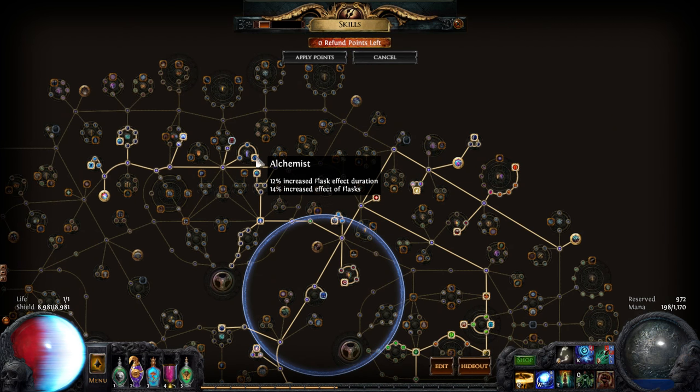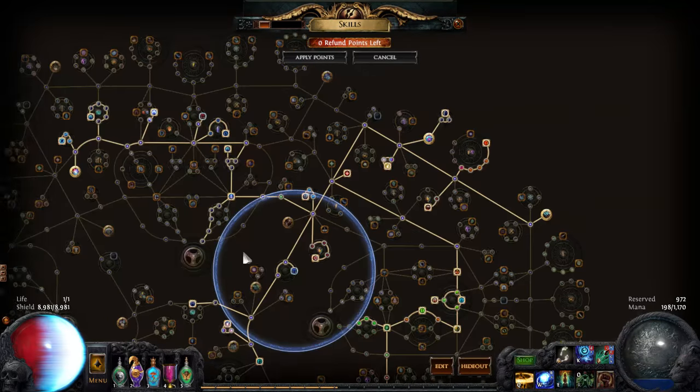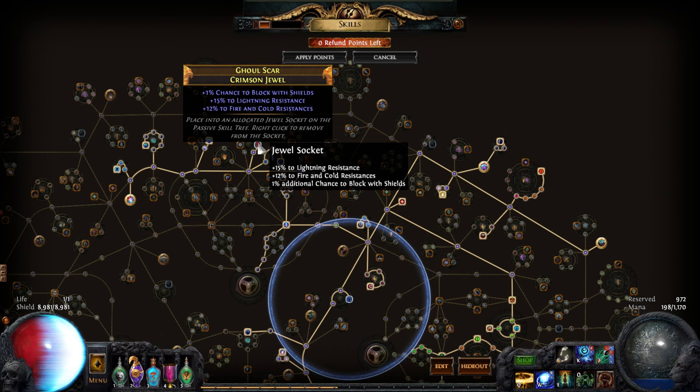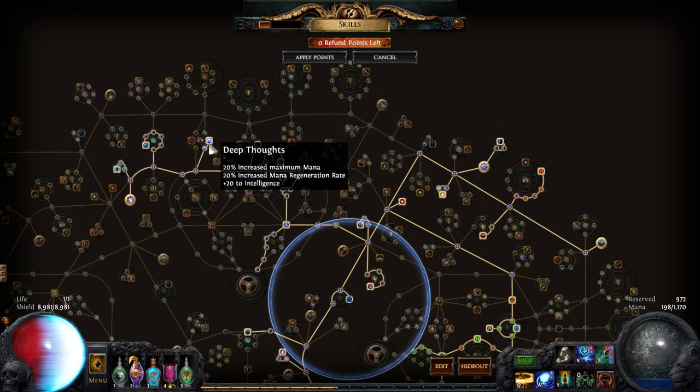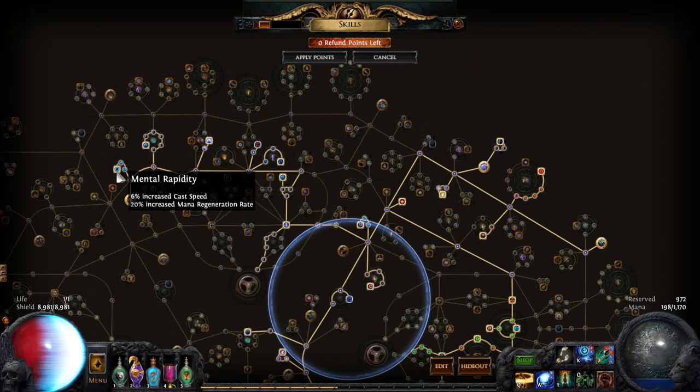We have some flask effect duration, and this one increases the amount of charges I gain by 20%, which is pretty good - this all stacks well. This is just to fix my resistances because they were pretty garbage. I also get some things like Deep Thoughts, and that's because my mana pool is actually really low. To increase speed I have a ton of cast speed wherever I could get it, and this else is good because mana regeneration.